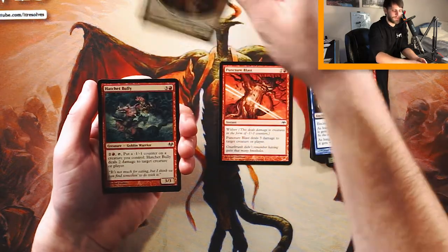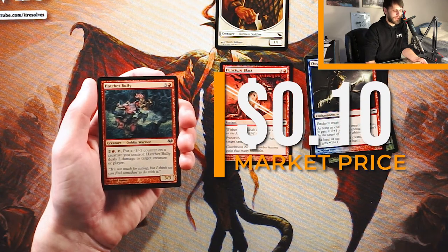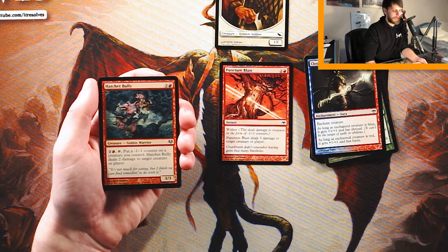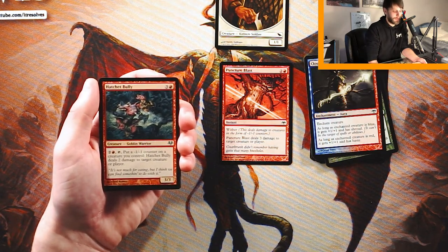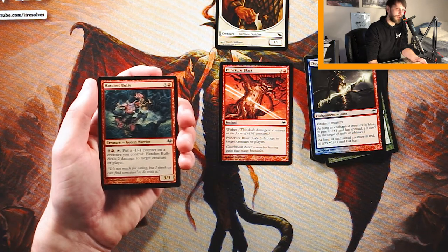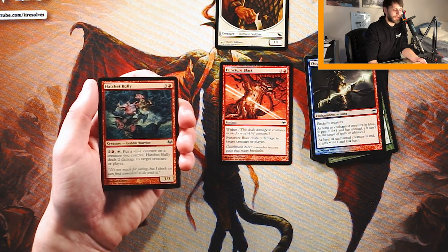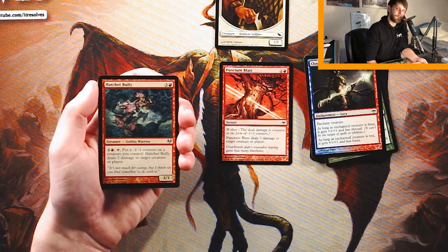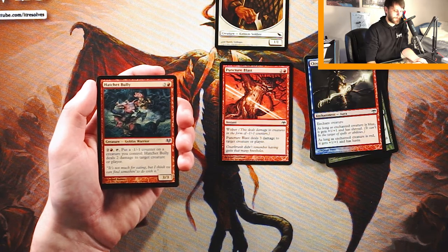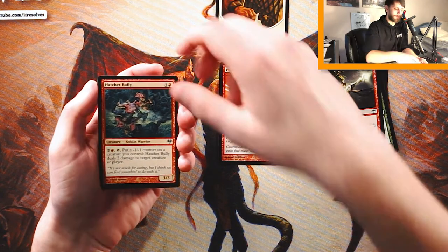We have a Kithkin Soldier token, and we have Hatchet Bully — a 3/3 for three and a red, Goblin Warrior. Pay two and a red and tap it: put a -1/-1 counter on a creature you control, and the Bully deals 2 damage to target creature or player. That's pretty strong — that's a repeatable shock. Yes, you're putting that -1/-1 counter on your own stuff, but you can just pick off your lower-end stuff that doesn't matter. I don't know how great this is compared to Puncturing Blast — I think I'm going to keep them together for now and see what we get in the rest of this pack.